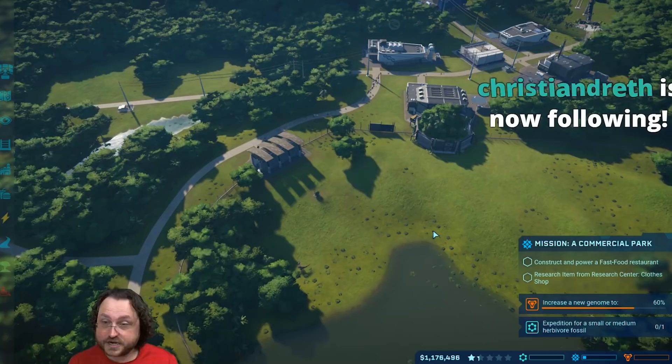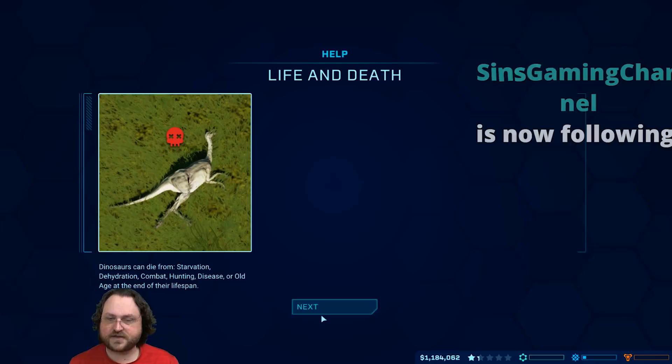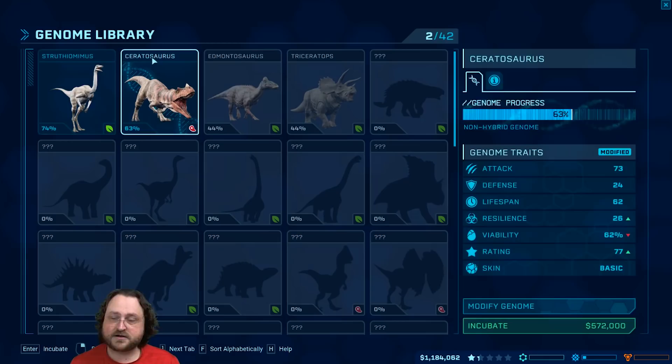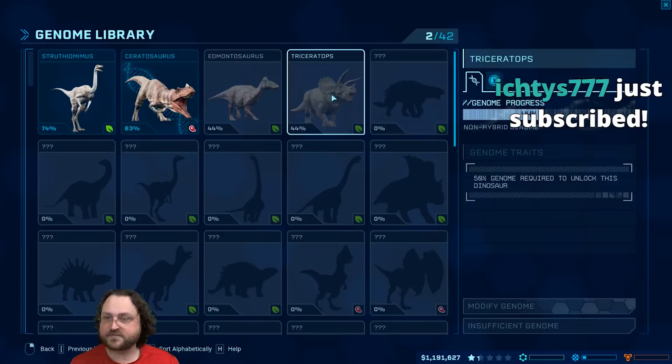If we take a look at our dinos, there is a defense and attack rating for the various dinosaurs. Yes, I know they can die. The Ceratosaurus has an attack of 73. Triceratops - we don't actually have the stats for it, but it has a pretty good defense despite being an herbivore. We'll go ahead and extract both of those fossils.